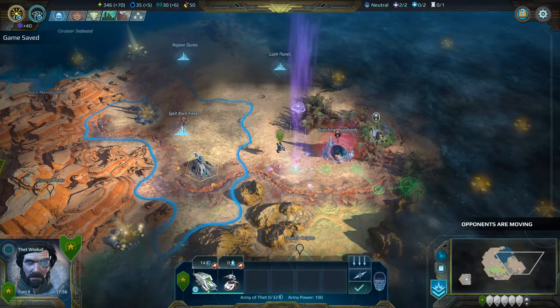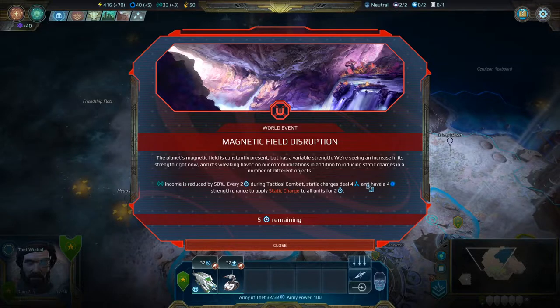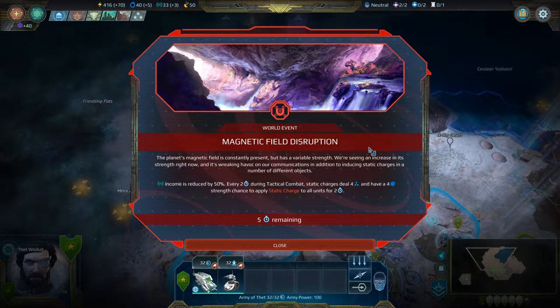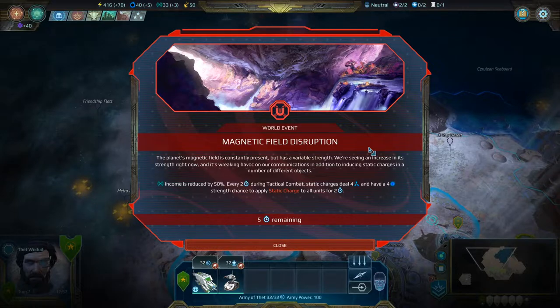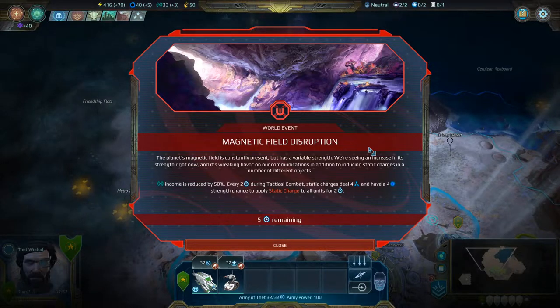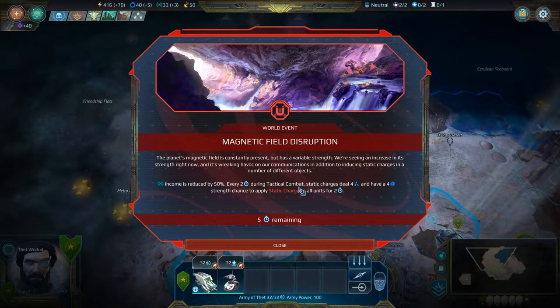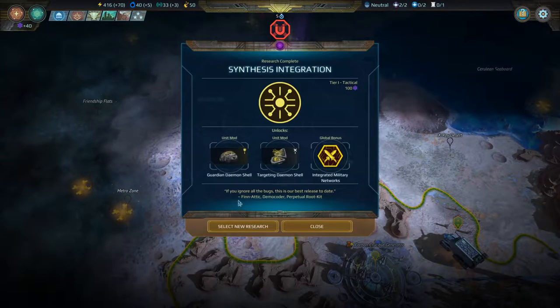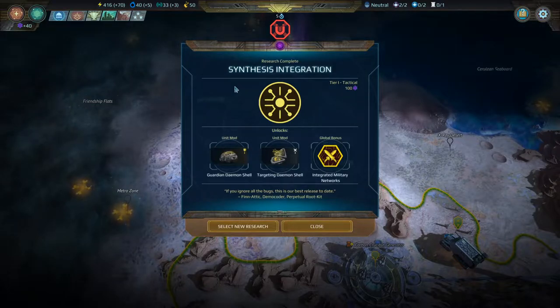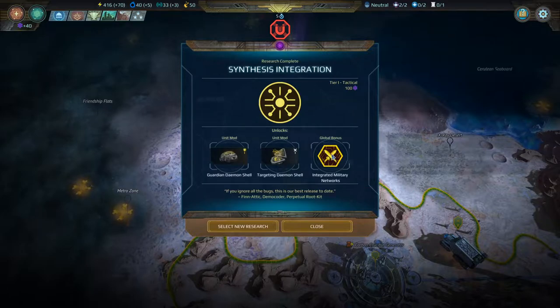22 energy — nice find. There's a purple thing here too — we're about to show you what that means. But there's a world event: Magnetic Field Disruption. The planet's magnetic field has increased in strength, wreaking havoc on communications. Influence income is reduced by 50%. Every two turns during combat, static charges deal four arc damage and have a chance to apply static charge to all units for two turns. Not a good time to be fighting. Synthesis Integration is done: 'If you ignore all the bugs, this is our best release to date.' We get the Guardian and Targeting Demon Shells, and Integrated Military Networks. All our mechanical and cyborg units — including the pug and owls — are now integrated, as are militia units.